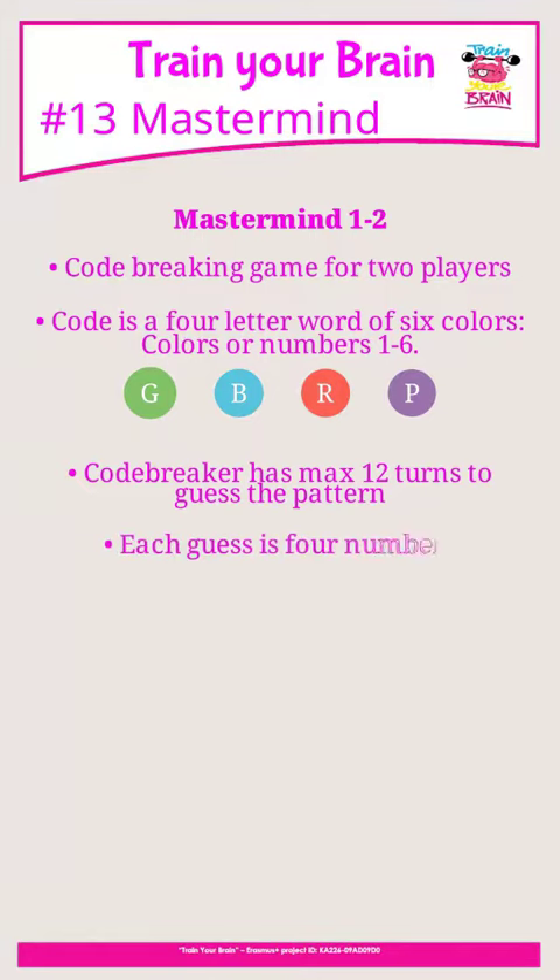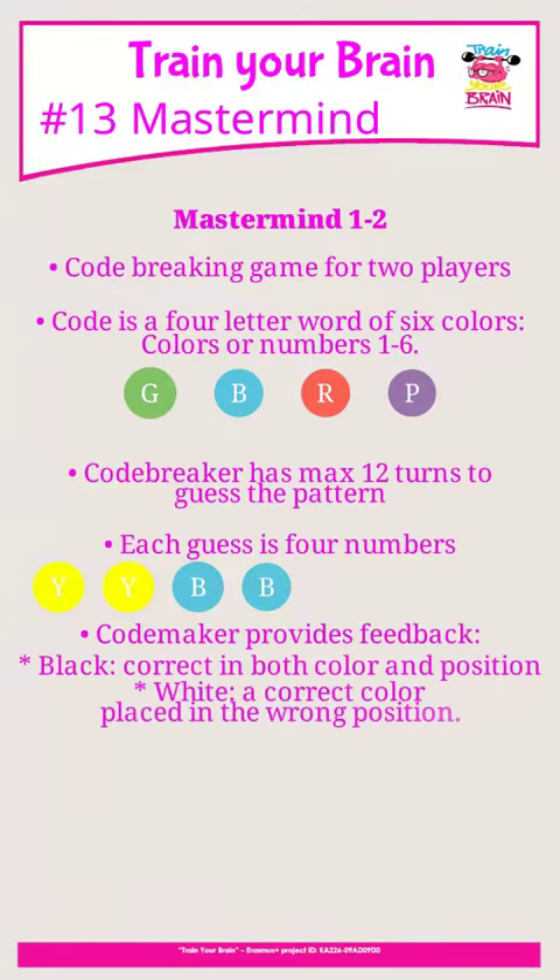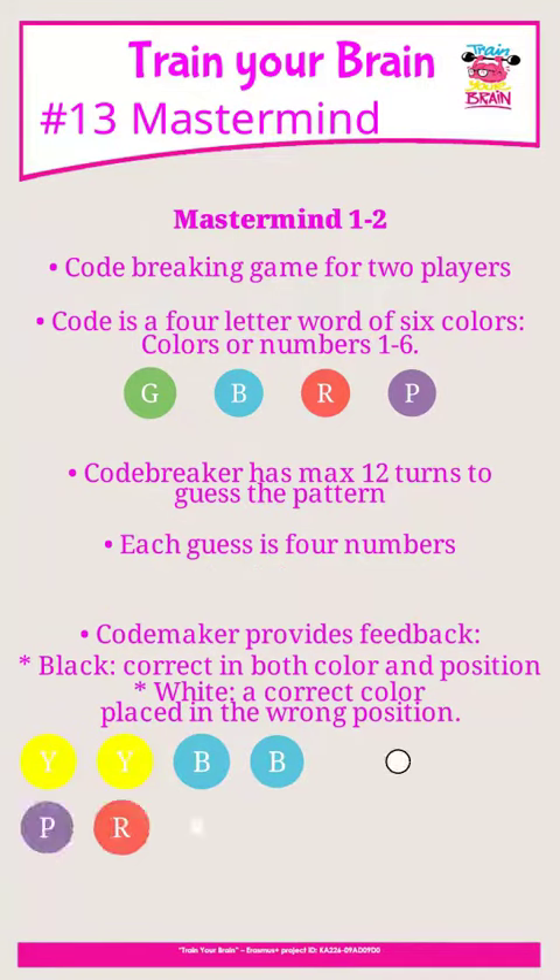Each guess is four numbers. The code maker then provides feedback: black means correct in both color and position, while white means the correct color but in the wrong position. The player repeats guessing based on this feedback.